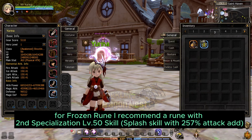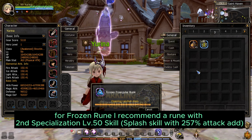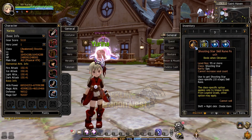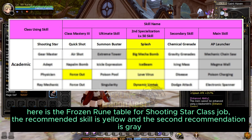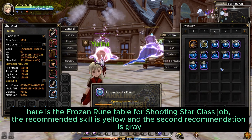For the Frozen Room, I recommend a room with 2nd Specialization Levite. The 50 Skill Splash Skill adds 257% Attack. Here is the Frozen Room Table for Shooting Star Class Job — the recommended skill is highlighted in yellow and the 2nd recommendation in grey.